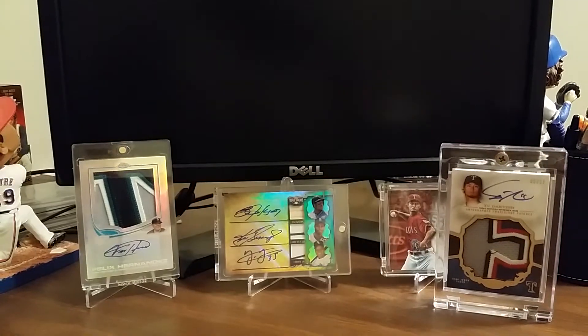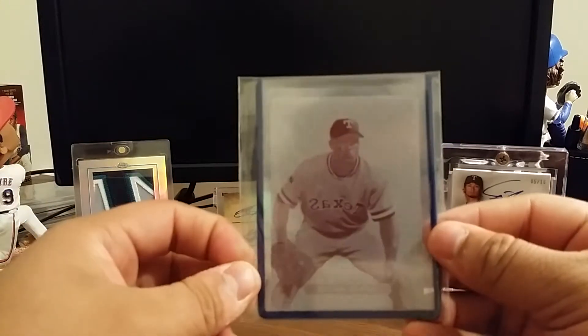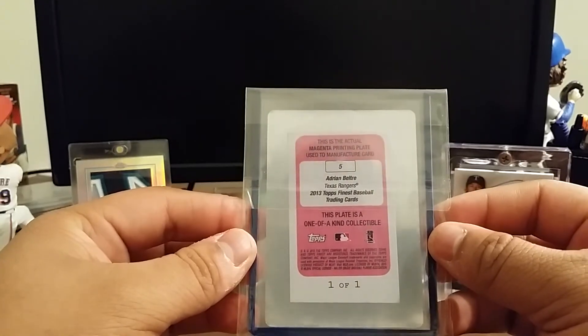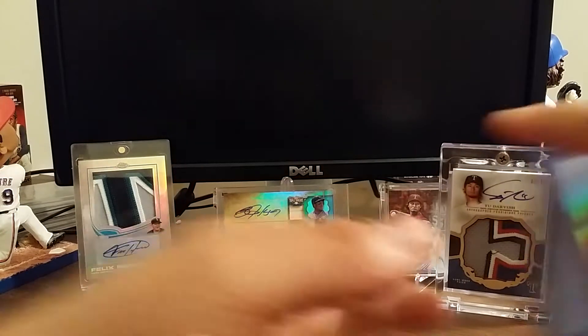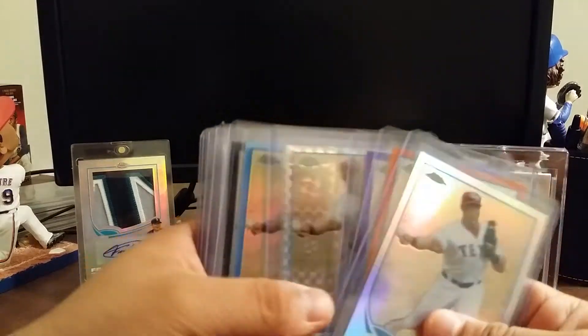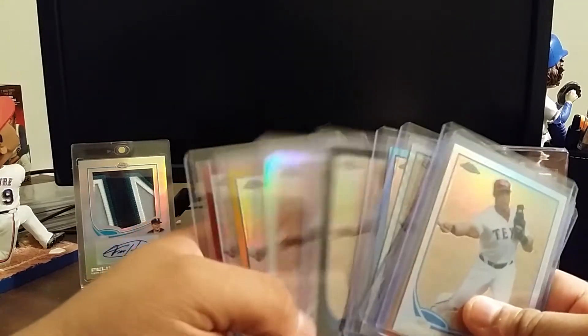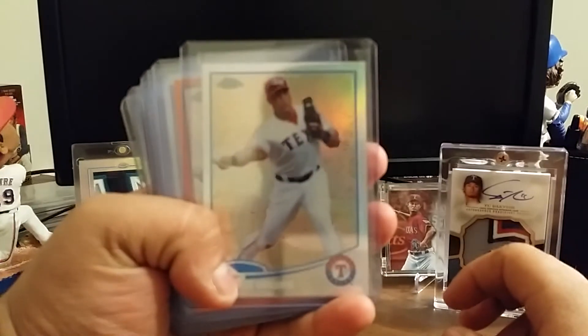Actually a 1-of-1 from 2013 Topps Finest baseball — Adrian Beltré, the magenta printing plate. And then of course this — I'll give you a good deal if anybody wants to get it and complete it: my Topps Chrome Beltré rainbow I was working on. Having no luck with anything else kind of really brought me down on that, but it's literally all these right here. If y'all want this, just make me an offer — it should not be that difficult to complete if you know where to find the rest.